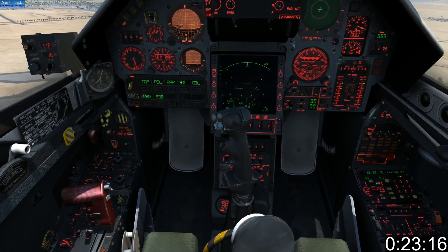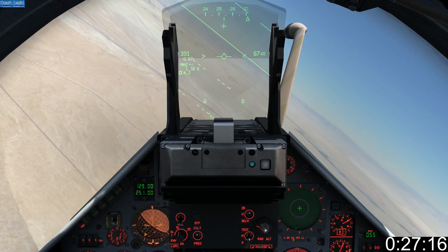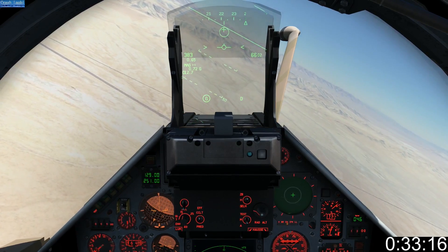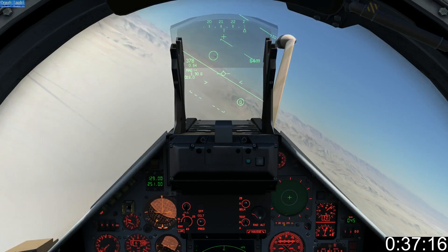Don't forget to select Magic on the PCA. There are two ways of employing the Magic II. In this first example I'm tracking the target visually without short range radar. Bring the cross in line with the target, wait for the tone to change and the circle to appear indicating your seeker has a lock, then fire.